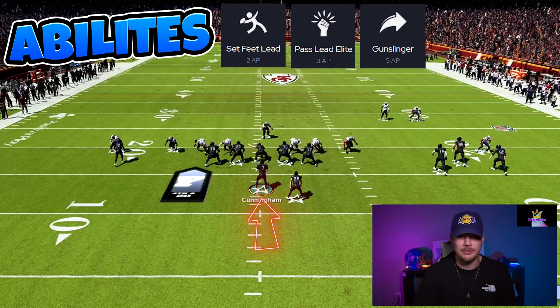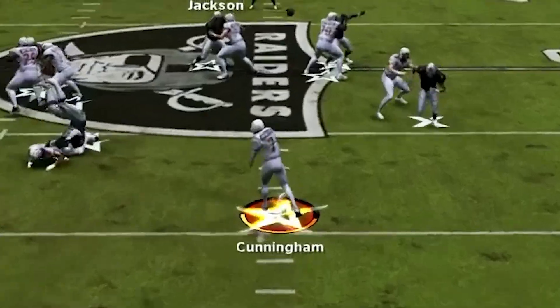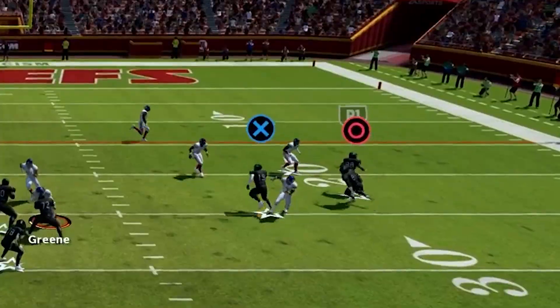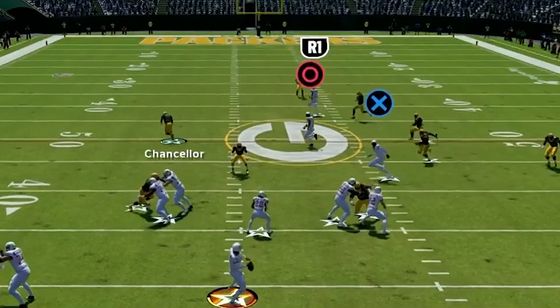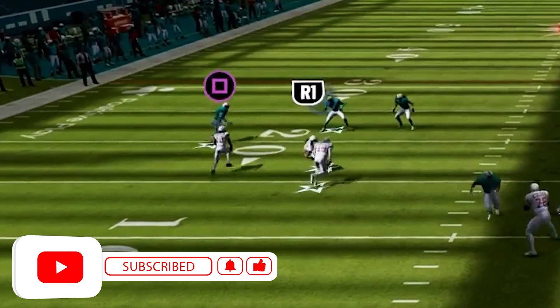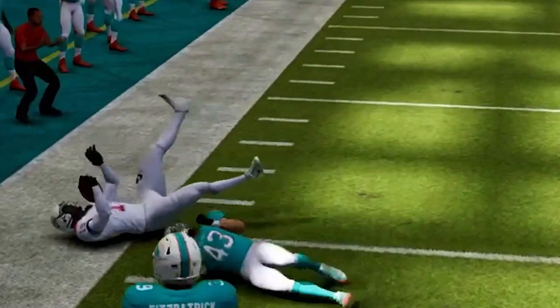At QB, we want a throwing ability — whether that is Set Feet Lead, Pass Lead Elite, or Gunslinger. This is going to give you better zip on the football and allow you to throw into tighter windows. Then for the middle player in our bunch, this is always going to be our tight end, and I put Short In Elite on this player. This allows him to get great separation on posts and corner routes against man coverage. Lastly, we want Route Tech on the inside player of our bunch — a route running ability that lets him get easy separation against man no matter what route he's running.